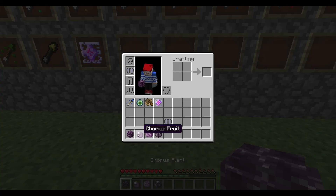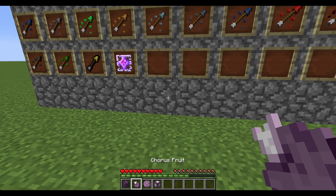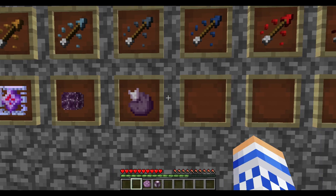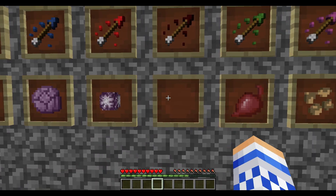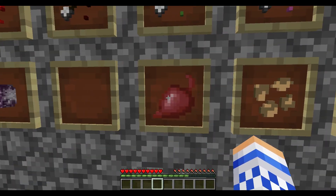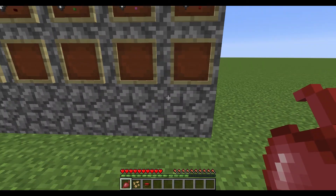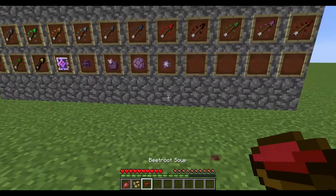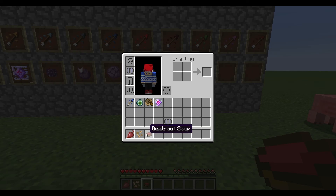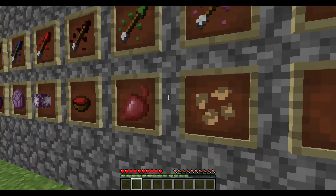Here we have all the purple stuff, which is pretty interesting. So this is the chorus plant — you can't place it but you can find it in the wild. There's the chorus plant, the chorus fruit, the popped chorus fruit, and the chorus flower. These are all used to create blocks. We also have beetroots — using beetroot seeds you can plant them, and you need them to craft beetroot soup, which is basically just food, similar to mushroom stew but with beetroots.